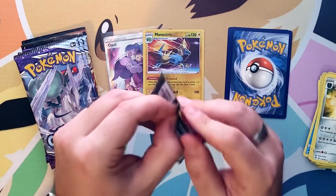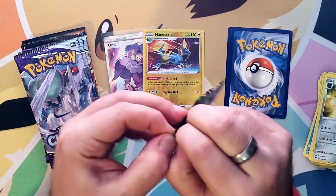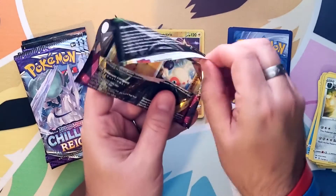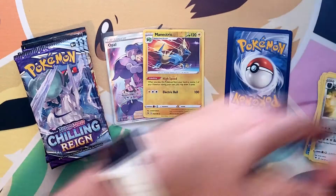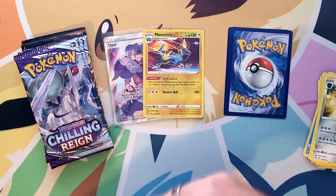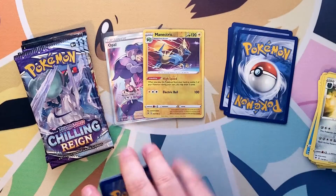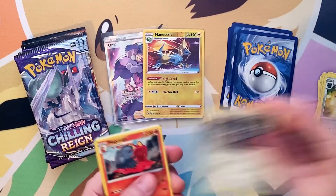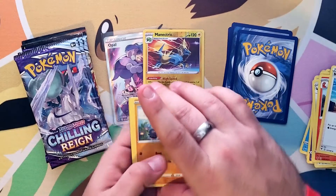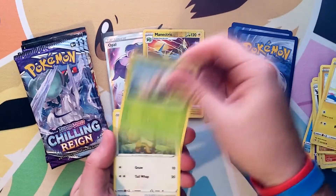That was just a pretend opening right there — that didn't actually count. All you gotta do is just rip it — that's how you get it out. There's the code card — one, two, three to the front for me and one for you. So far so good, that trick hasn't shown us any of the energies, so I must have done it right.